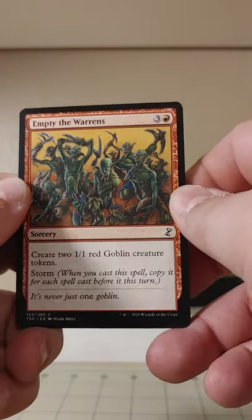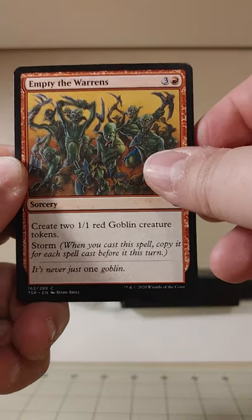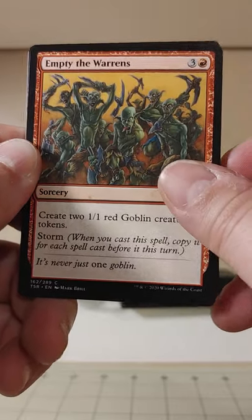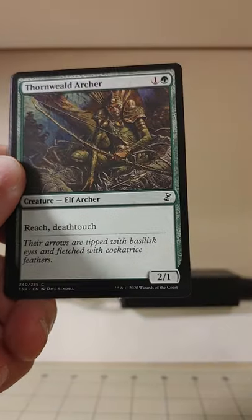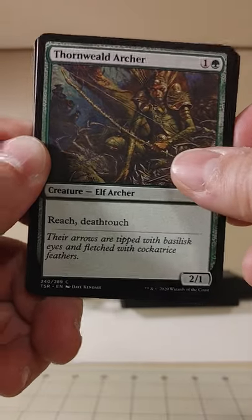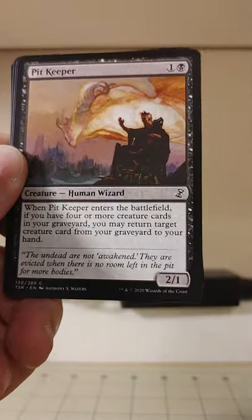We've got Goblin Token Creation with Storm. Storm — I know that's a good old-fashioned mechanic. That's pretty wild. And an Archer with Reach and Deathtouch — that's a nice little combo there.